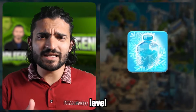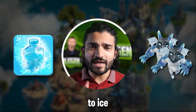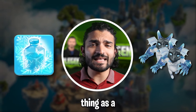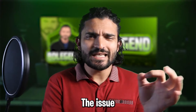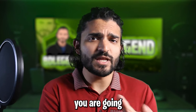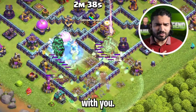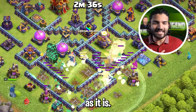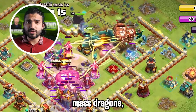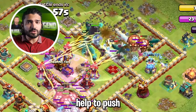Compare this to the max level freeze spell which freezes for five and a half seconds. In essence, two Ice Minions for a total of eight housing space is almost the same thing as a single freeze spell. The issue with the Ice Minion is that they are really soft so you're going to need good tanks in front of them. I tried using Lava Loon as their tank but Lava Loon are just strong enough as it is — they don't need any help. I think a great way to use them is with mass dragons because they'll actually freeze the defenses on the way and help push quite a bit.